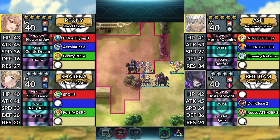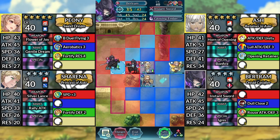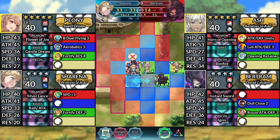Now for turn 3, we can either use Bertram to attack the enemy Bertram, or you can use Sharina to attack the enemy Bertram, which we'll be doing for this guide.